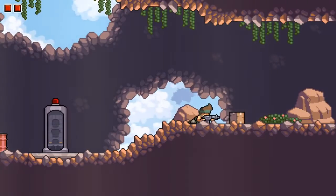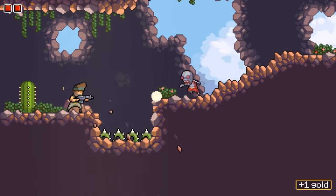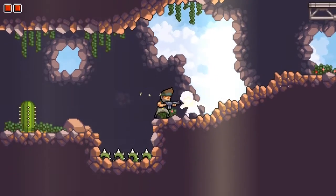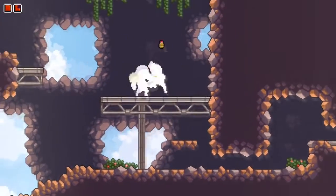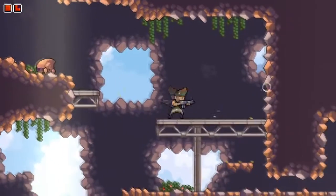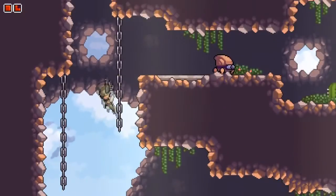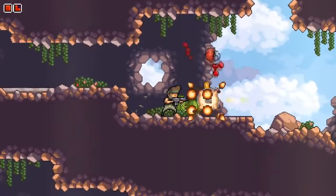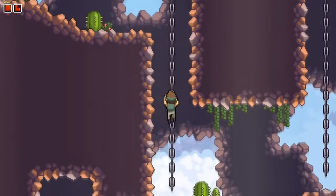Hello everybody and welcome back. Thank you for joining me for another episode of Omega Strike. We're trying to find a broken helicopter so that we can get pieces to fix a helicopter and save our buddies. We have two other friends that have been kidnapped and we need to go retrieve them. So we need to find the helicopter in order to do that, and I'm just trying to go through here.